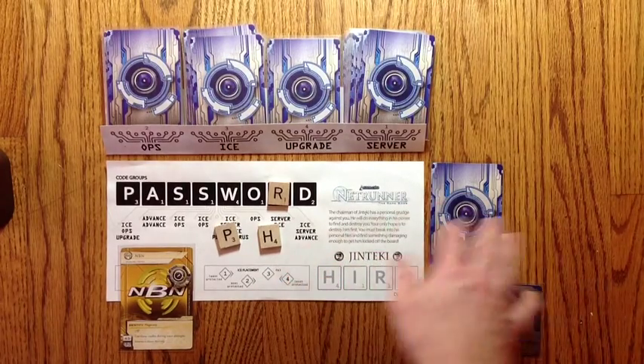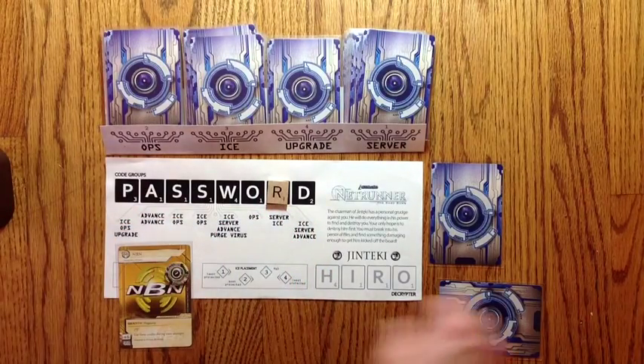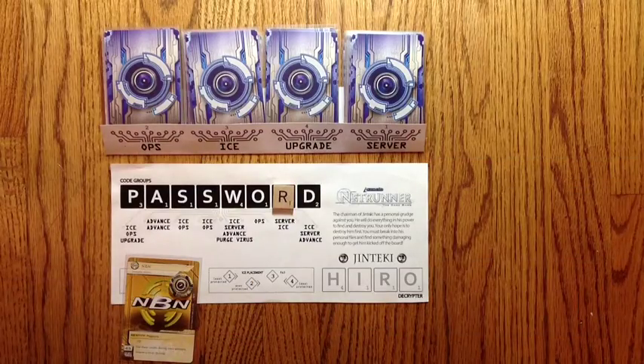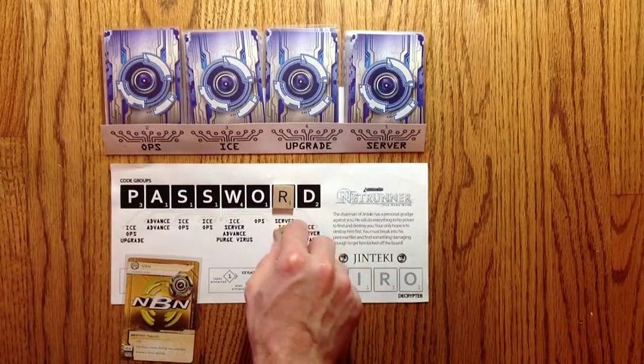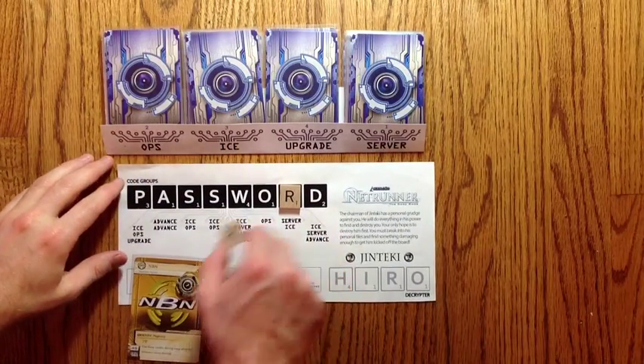So it's R&D and then servers going this way. The tiles for the check are put back, and that would be the end of their turn. Each turn the corporation will keep drawing tiles. For instance, if a tile spot is already filled, they have to put it somewhere else.